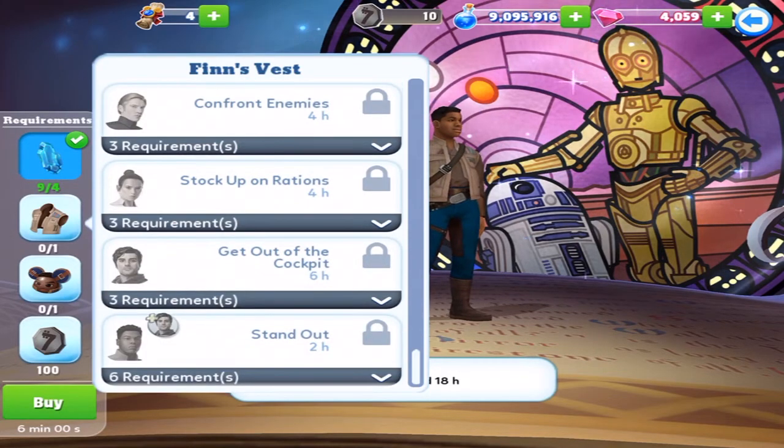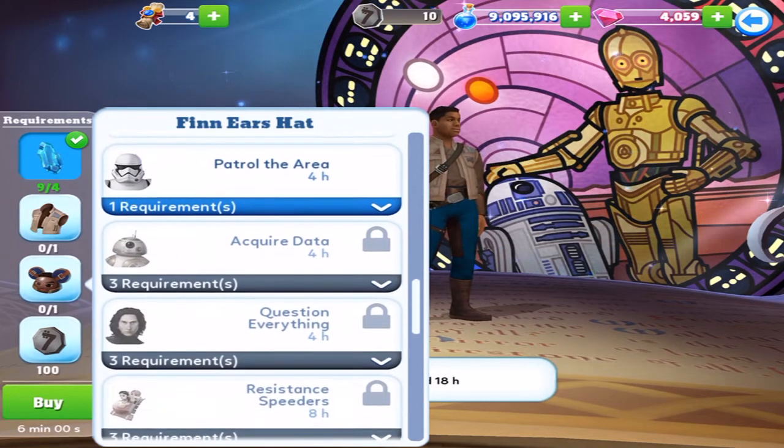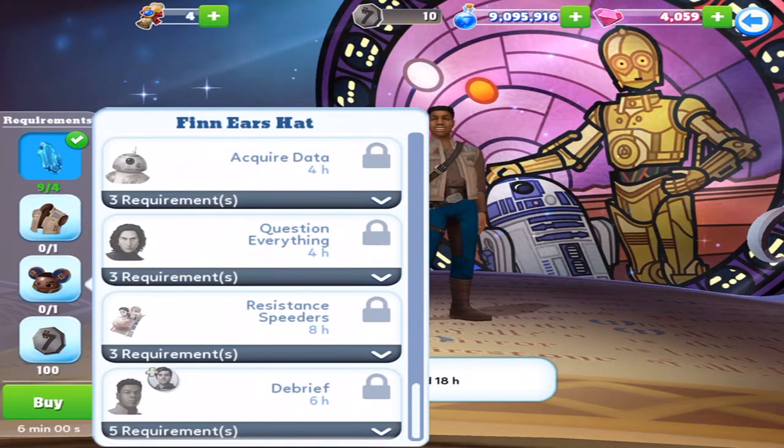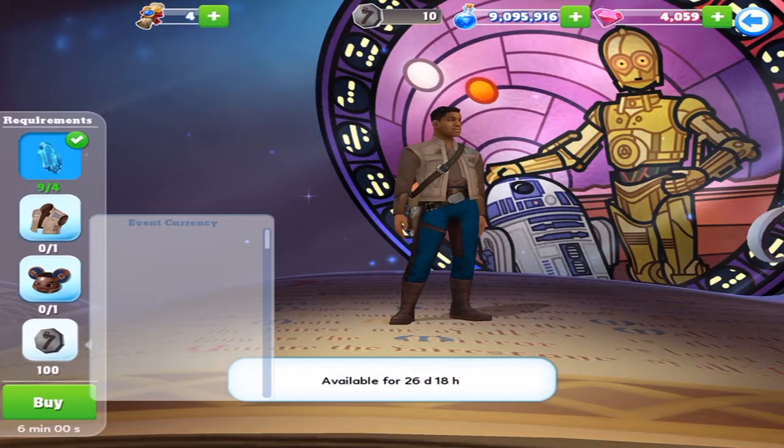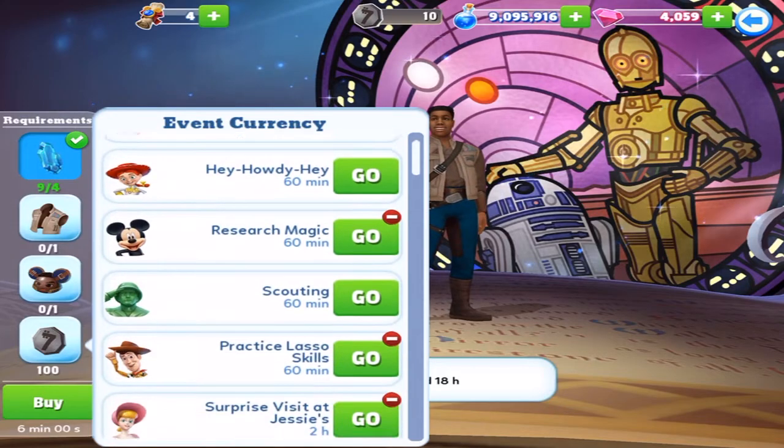No C-3PO, though, or R2-D2. Finn's rewards — we've got Woody, Goofy, there's BB-8. Once again, nothing from the permanent characters, which is a bit unfortunate. And 100 of the currency. These are all different characters that can get them, including the Porgs. There's going to be a lot of characters.